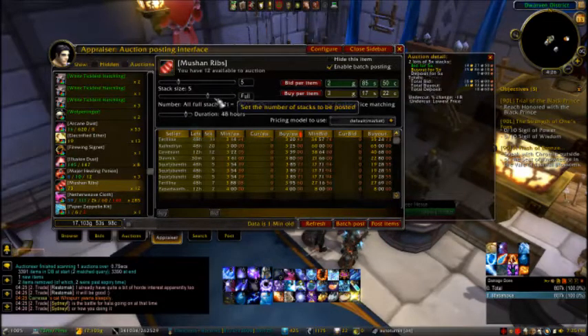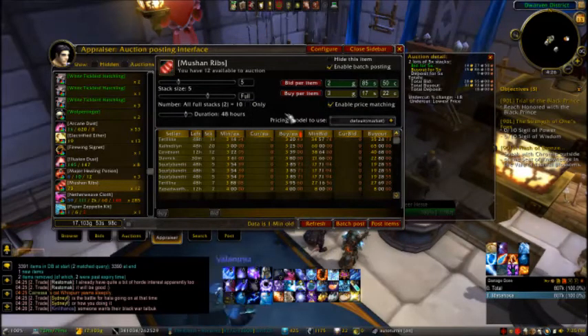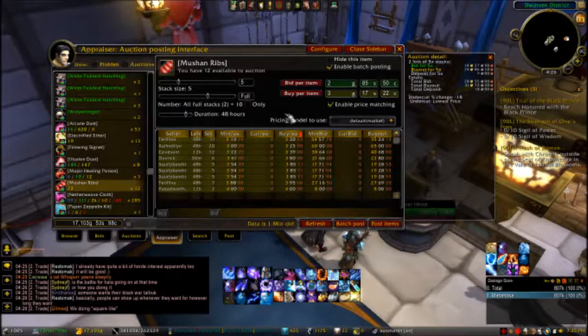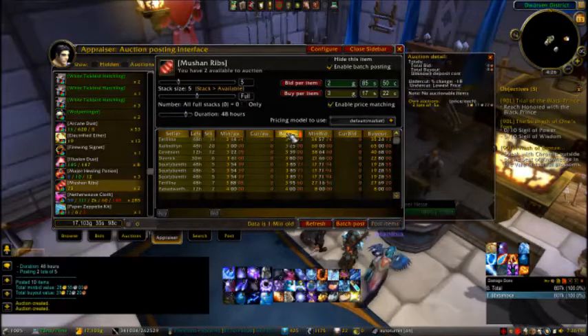These are the expired ones I had before. Usually I sell them to the vendor because I don't want to keep re-auctioning them, but in this case I'll do it again because mutton ribs are really in demand — people are doing quests and cooking stuff. So I'm going to do two stacks of five.